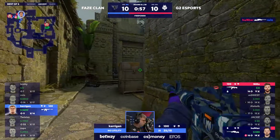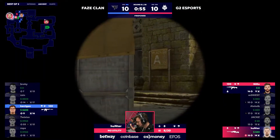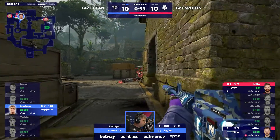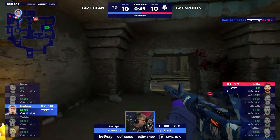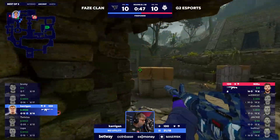Kerrigan now in a 1 versus 2 — it's just gonna be a pause button for Hunter. Just use the AWP, but this is a lot of angles he's gotta worry about, and there's no way for him to know. Niko's now gonna hustle up, he's on the flank, but where does Kerrigan wanna position himself?